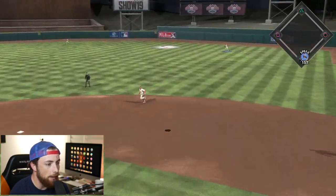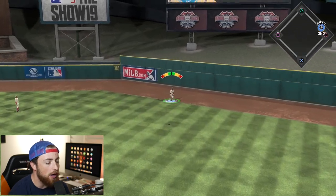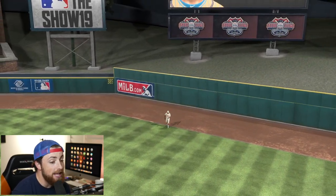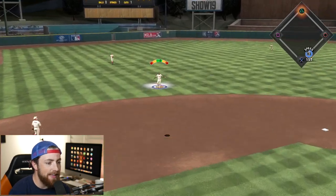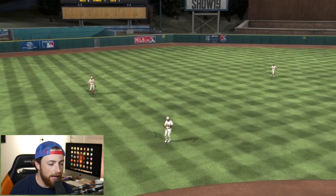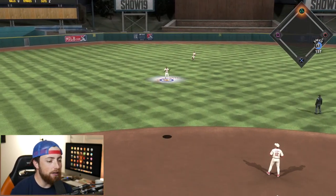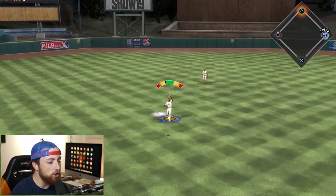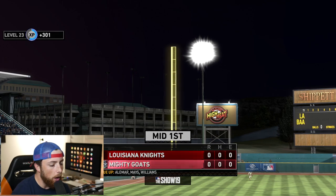Great start - we're already getting Mike Trout to fly out to right field. We have Tony Gwynn out there and I have not used Tony Gwynn in a long time. Three up, three down for Clayton Kershaw - I love it. It's been a long time since I pitched that good. We are going to go light this guy up, though we're probably going to get base hits rather than home runs. Only using circle.